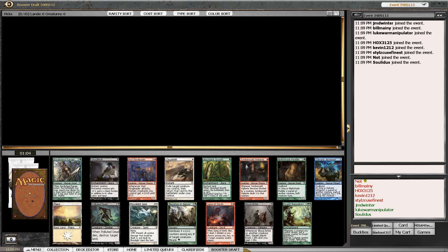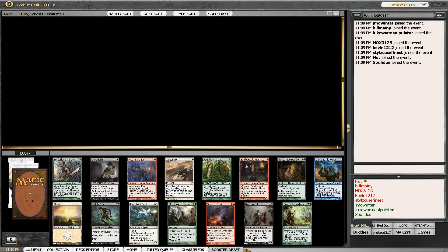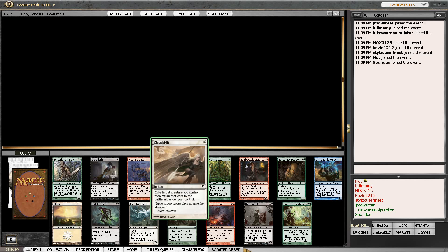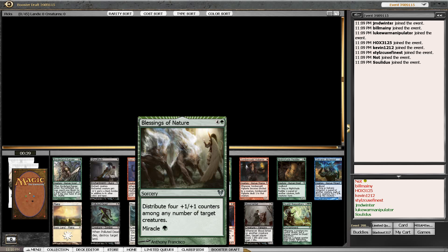Hey everybody, welcome to another edition of Not Playing Magic. This is a 4-3-2-2 Avacyn Restored draft. In this opening pack, what I'm looking at first is the rare - it's okay, it might be playable in some scenarios, but it's not a first pick rare, leaving me to either try to build around a Blood Artist or take the Blessings of Nature.